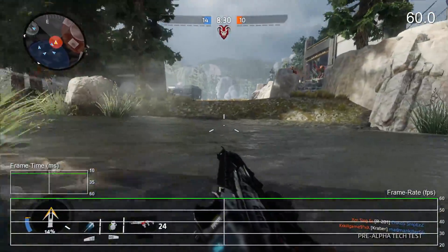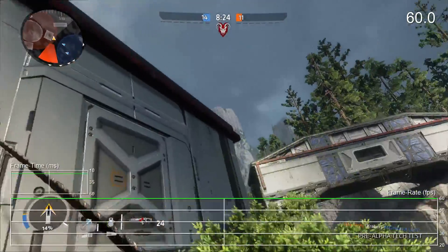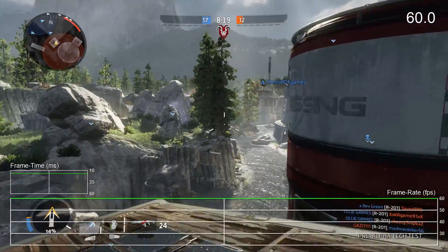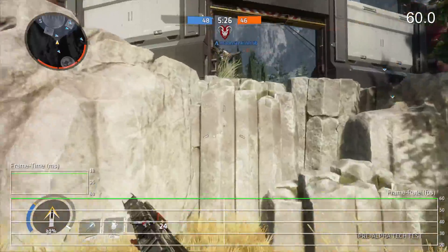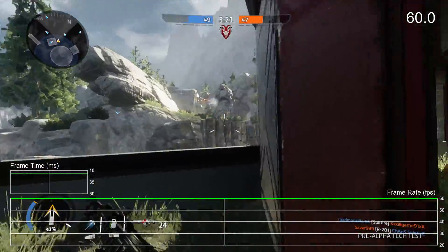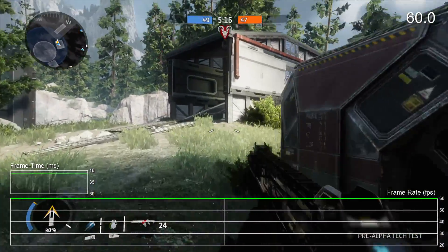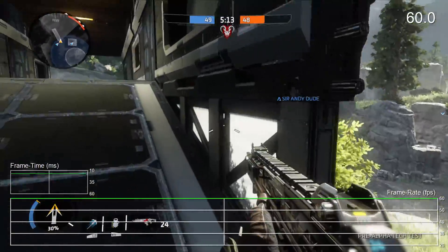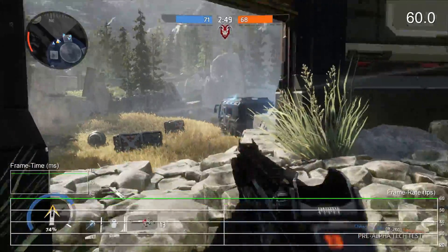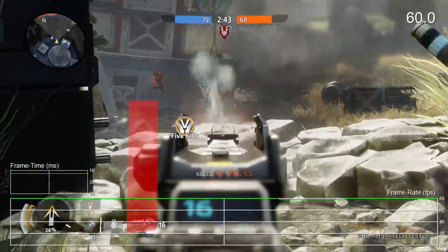But what about performance? That's the real question. The original game suffered from pretty serious tearing on Xbox One after all. Thankfully, I'm happy to report that, much like the PS4 version, V-Sync has now been engaged, eliminating all screen tearing in the process. Even better, it runs extremely well at this point. The overwhelming majority of my playtime occurred at a rock solid 60 frames per second. Standard infantry combat, environment navigation, and all other similar situations hum along without any issues at all. In fact, the average frame rate seems to be more consistent than what we saw in the PS4 version of the technical test, so while image quality does take a hit, you kind of wind up with a smoother experience on Xbox One.